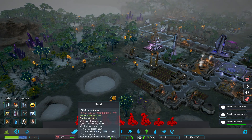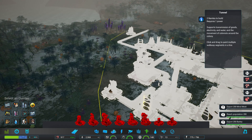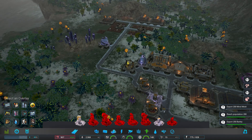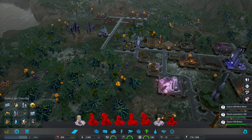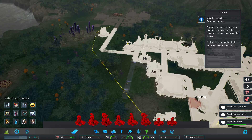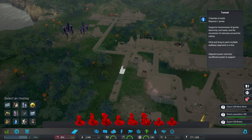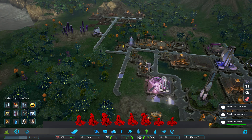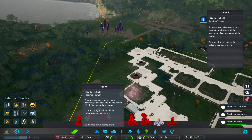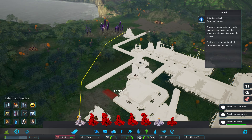Look at that — 11, almost... wait, no, 10. Oh no, it destroyed the road and it didn't get repaired. Let's put that road back. So I guess you want multiple roads leading to the same locations so that when that happens people can still get around even if you're not paying attention. We're going to connect these over here as soon as we can. 22, 20, 20 — yeah, 22 on the food! That is nice.